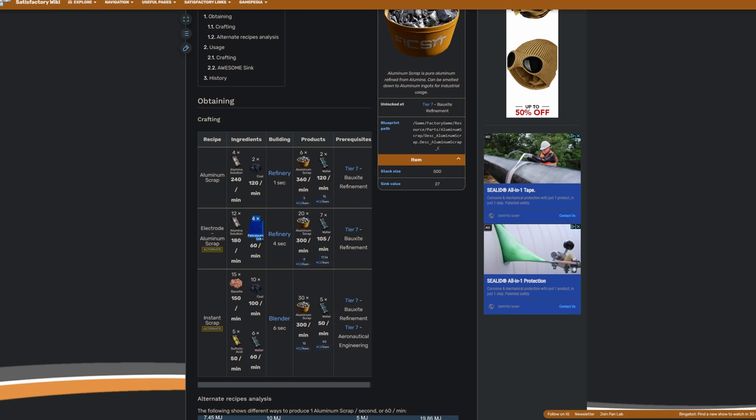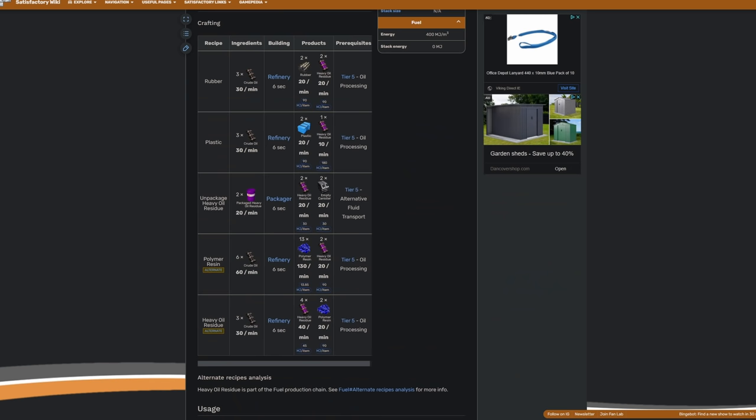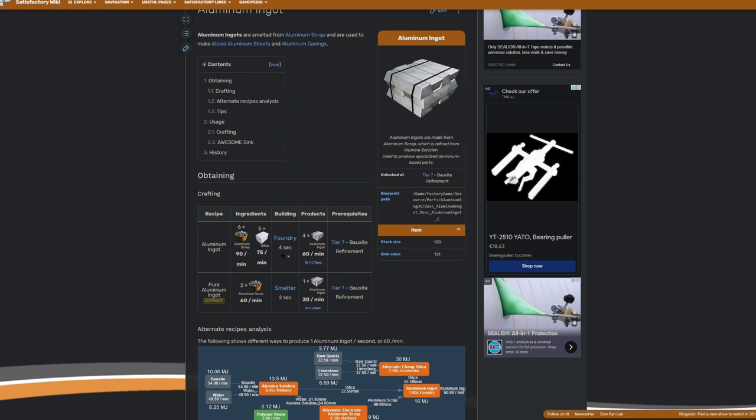The second problem is we need petroleum coke along with the alumina solution to make aluminum scrap. To make petroleum coke you need heavy oil residue - four heavy oil residue produces 12 petroleum coke, which is quite efficient. For the heavy oil residue recipe, we're using the most efficient one popular in late game. The excess polymer resin produced from this process will have to be trashed. So we need a location with both bauxite and crude oil available.